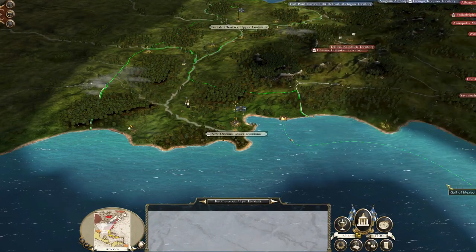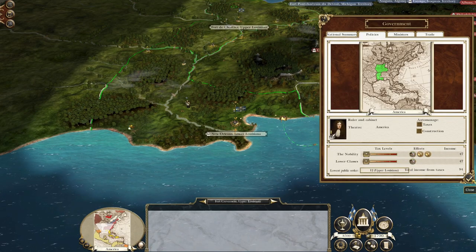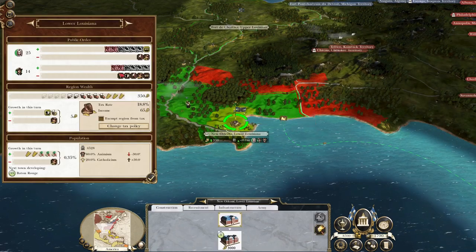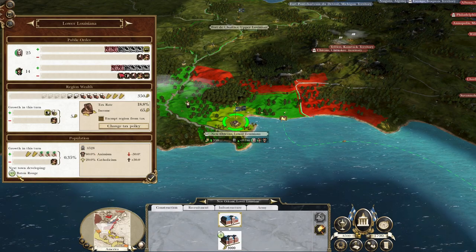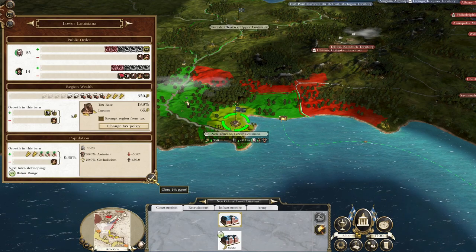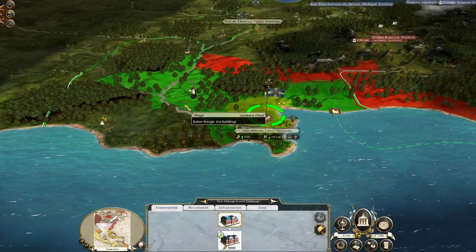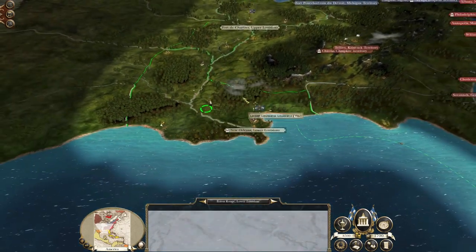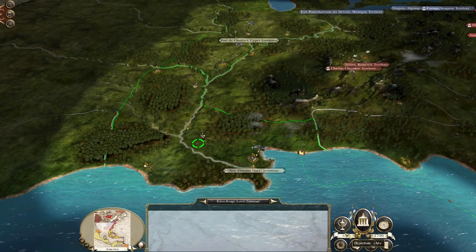If I go on to policies and throttle back, Baton Rouge according to this will develop in 55 turns, which is kind of not true. Because in my campaign I tried to develop Baton Rouge for an awful long time and I don't think I ever got it to actually develop as a town. So you can't rely on the towns in these two areas providing what you need, and that's quite important.